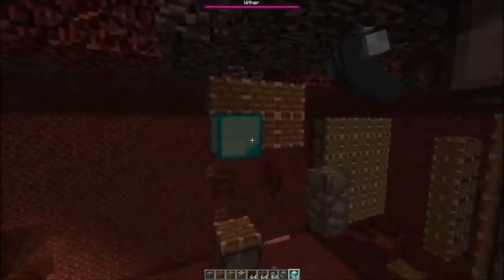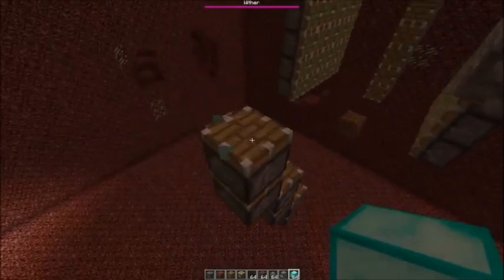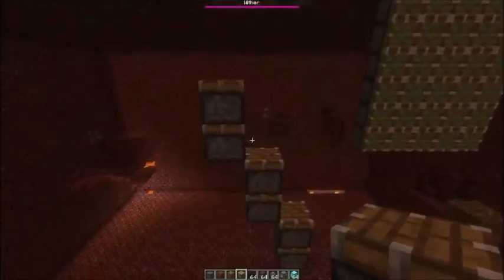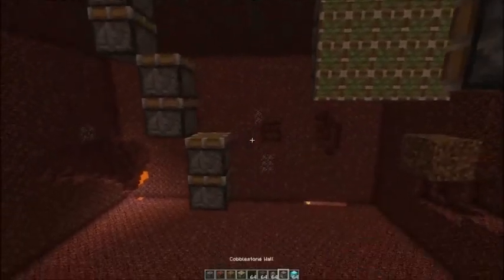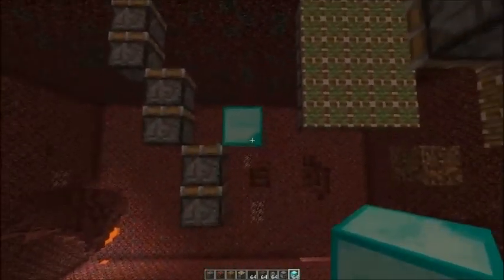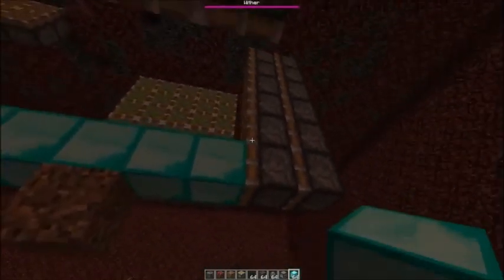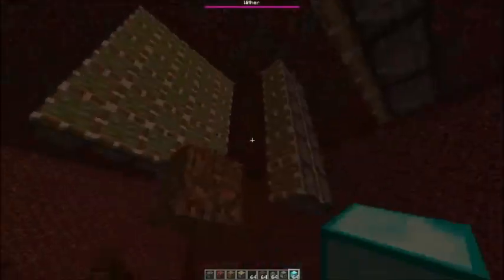I have a 2x3 piston wall facing into the bedrock cage, so the blocks will be pushed in from here. Then you need to go down two and have this double piston extender. There's a sticky piston under there. Make this little stair, and then from the lowest layer go eight blocks in that direction. Also set up a double piston extender here.